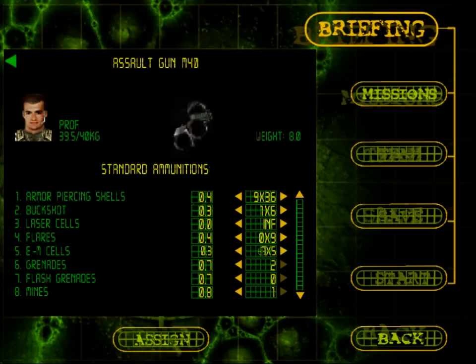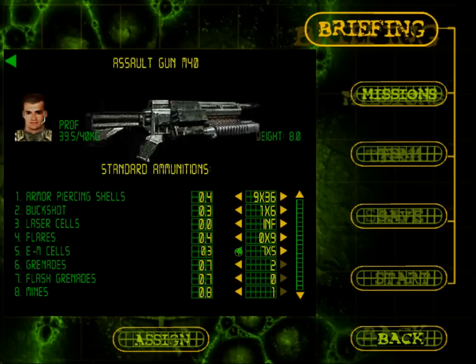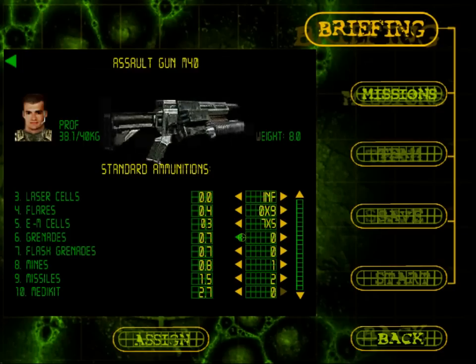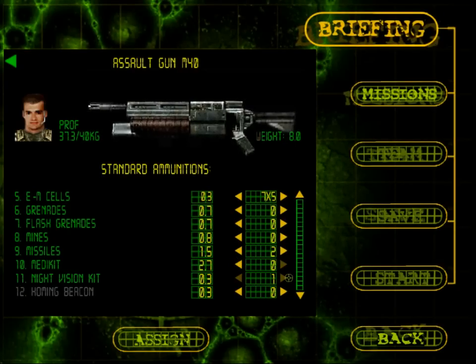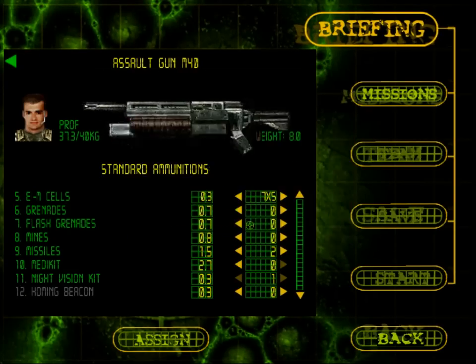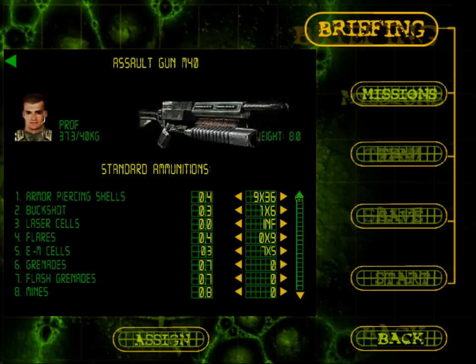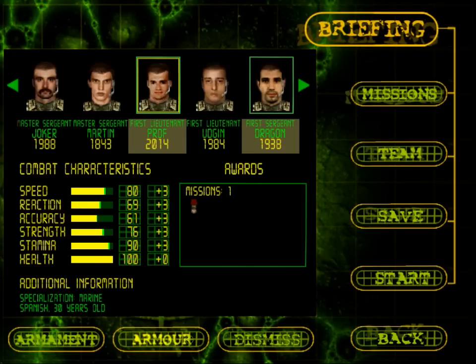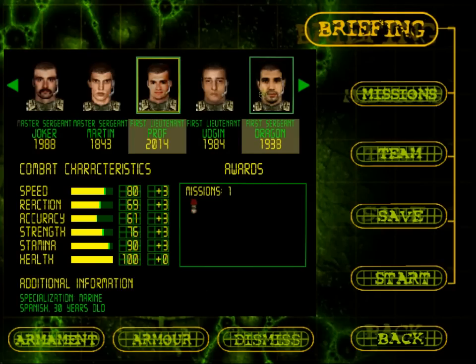We are going to need flares. We are going to be travelling in dark places, but we've got our night vision goggles for that. All of the others are viable. Grenades? No. Mines? No. Missiles? Yes — but we also probably will need a medkit. Prof, you can't carry that much, can you? It's okay, we'll work something out. Armor suit Seraphim is what you shall wear.